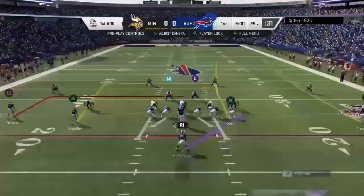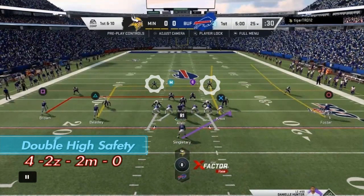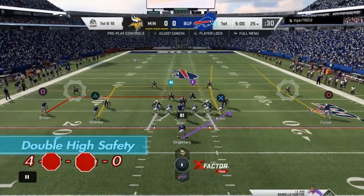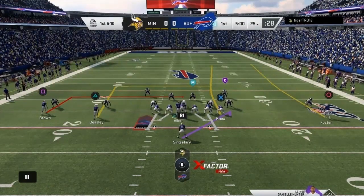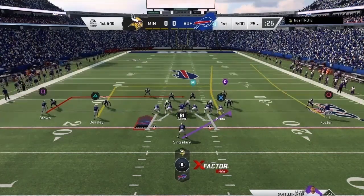We come out and notice a double high safety look — four-two-two or zero. We know it's not cover two zone or cover two man because of the corner alignments, so it's cover four or cover zero. We have a pretty good feeling it's not cover zero because none of the linebackers are mugging the line of scrimmage showing blitz, and the safety isn't over the slot receiver. When he brings his defense down like this, I'm about 95% sure it's spot drop cover four zone.